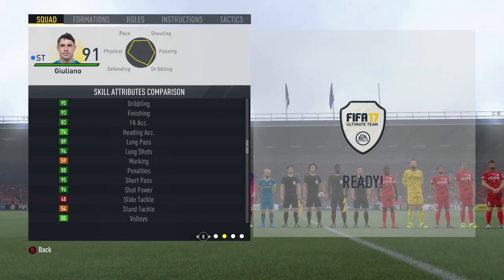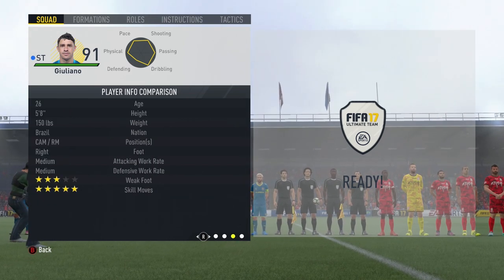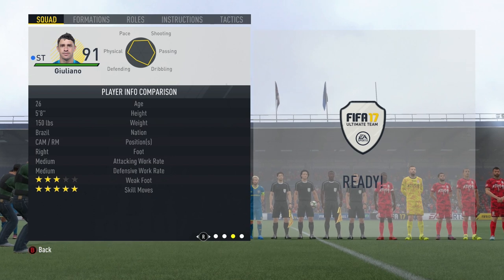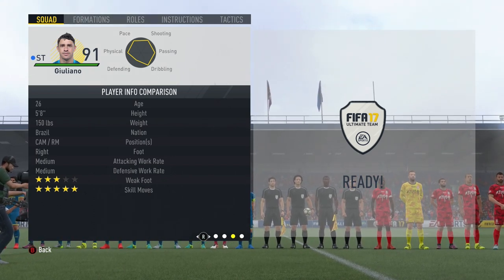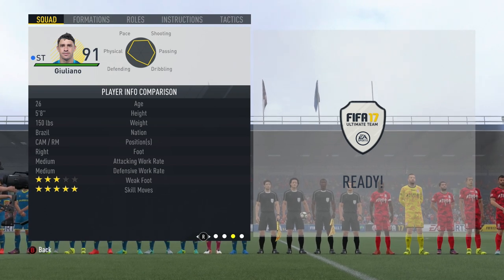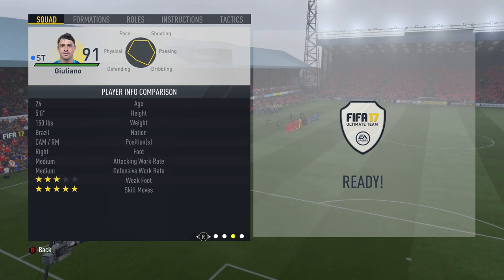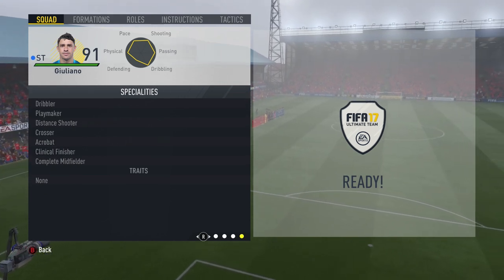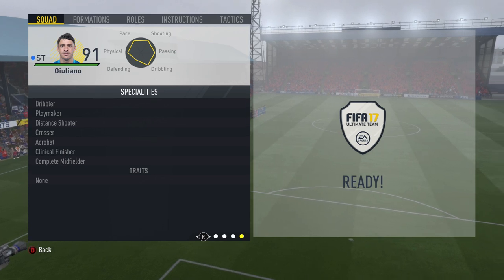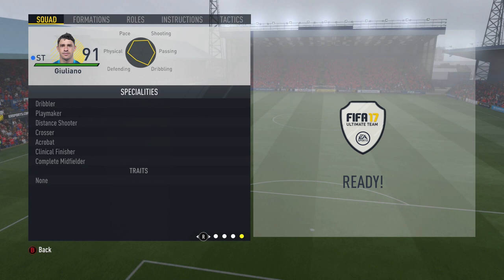Heading is not brilliant, but let's face it, this guy is all about shooting and using the ball with his feet. We move over and see medium/medium work rates, which is a little bit of a shame — would be nice if it was high/medium — but not too bad. Three-star weak foot, again could be better but not terrible, and five-star skill moves which is always very very good indeed. He comes with an absolute ton of specialities: dribbler, playmaker, distant shooter, crosser, acrobat, clinical finisher, and complete midfielder.